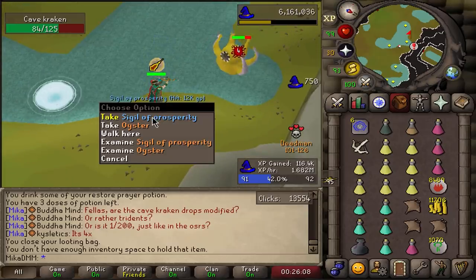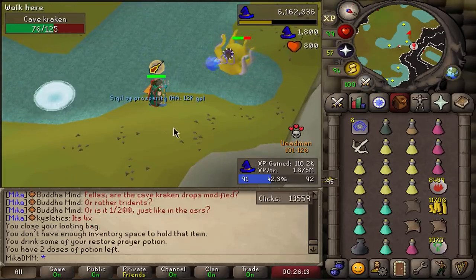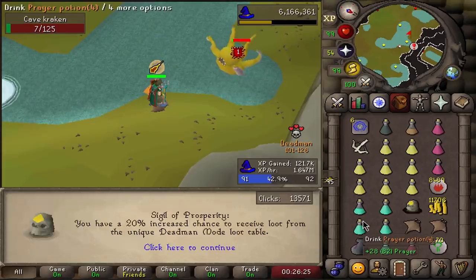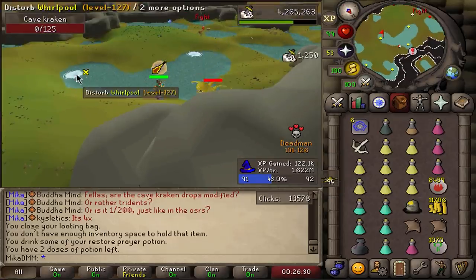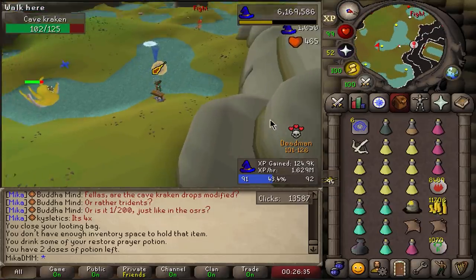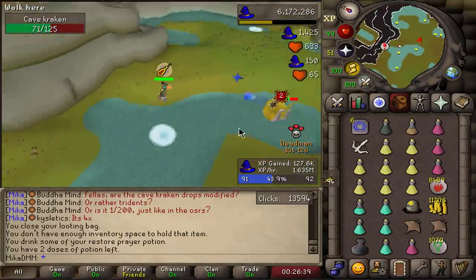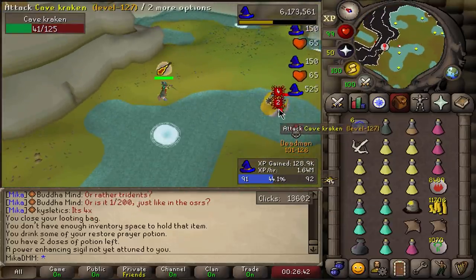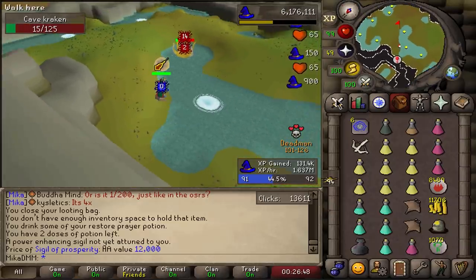Sigil of the Prosperity of a Kraken — I don't know what this one does, I'm sure we've had it in the past. It's a 20% chance to have a better drop chance. This goes for a lot right now because what you can do is basically barrage in Monkey Madness tunnels with this equipped and make a lot of money. So this is a good one — I might even test it out in future videos.